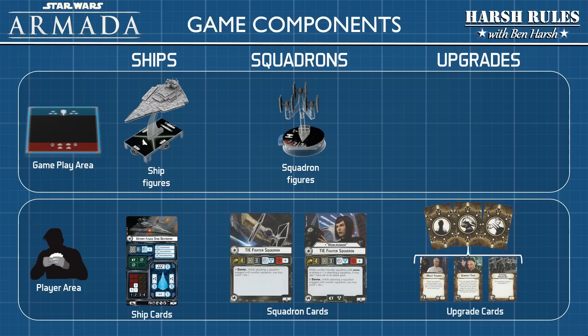In Star Wars Armada, each player's fleet is totally customizable. Players build their fleets and purchase components with fleet points. Before a match begins, each side mutually agrees on the number of points they will spend on their fleets. This episode will focus on the ship-based aspects of the game; in subsequent episodes we'll discuss squadrons and fleet building.